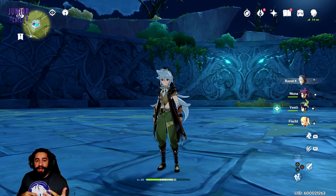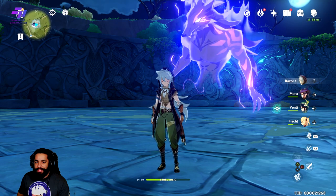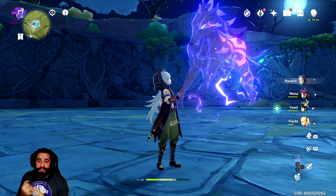You can also use fire — fire reacts with ice really well to do Melt, and Melt does crazy damage. So consider those elemental reactions. You can also run a Swirl setup: hit the boss with an element and then Swirl them to do extra damage. It's really up to you what you bring — just try out different things.